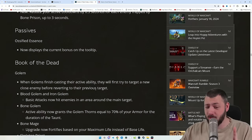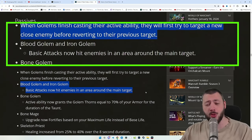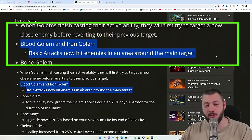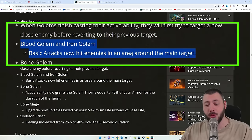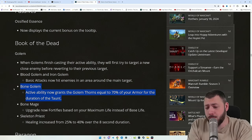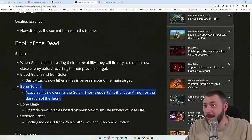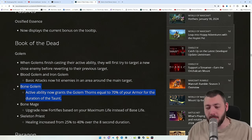Don't get too excited — still intriguing. When the Golem finishes casting its active ability, it will first try to target a new close enemy before reverting to its previous target, which should make it tankier. Blood Golem and Iron Golem basic attacks now cleave to 4 targets. The Bone Golem's active ability now grants the Golem Thorns equal to 70% of your armor for the duration of the taunt — quite interesting when you have 13,000–15,000 armor, giving the Golem 10,000 Thorns that also scale with your damage multipliers.